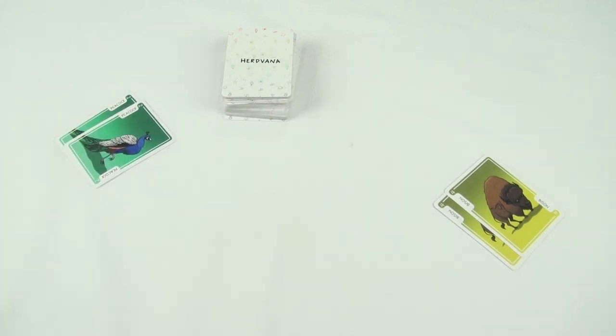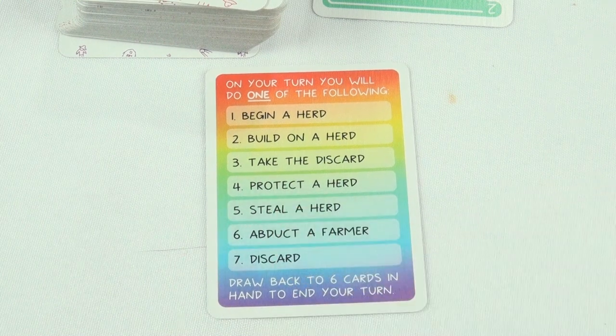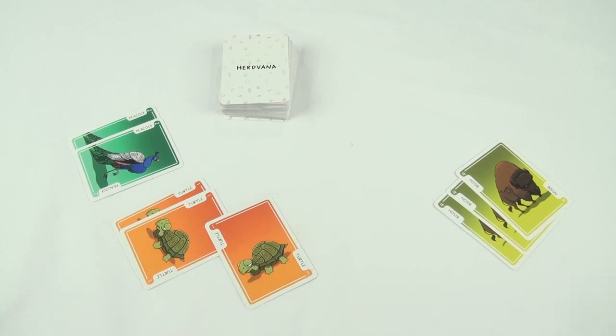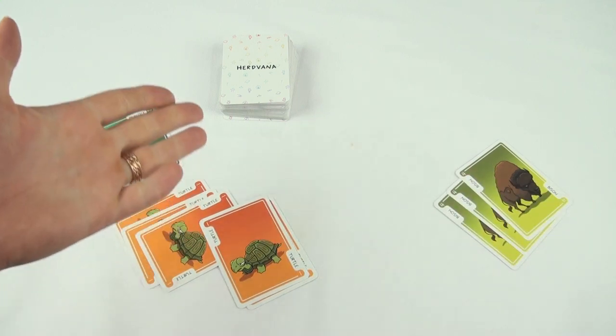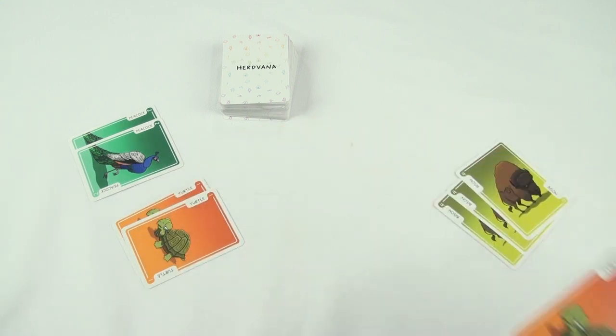Sometimes you hit a rough patch and can't make a herd of your own. That's okay — you can always steal someone else's. If you have a card that matches a herd in another player's field, you can play it, challenging them to go on the defense. If your opponent has a matching card in their hand, they can defend by playing it too, but the battle isn't over. If you have another matching card, you can play it, and so on until one player concedes defeat, and the victor gets the herd, adding the cards used in the battle to the herd itself.